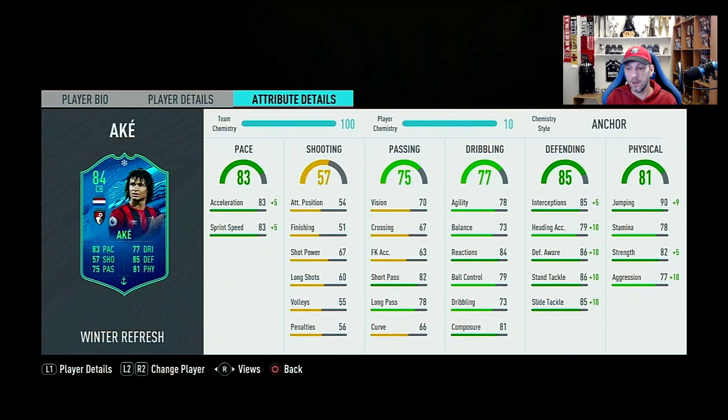Defending overall 85: interceptions 85 going to 90, heading 79 to 89, defensive awareness 86 to 96, standing tackle 86 to 96, and slide tackle 85 to 95. This was another reason I wanted to choose the anchor over the shadow — I wanted to get more standing tackle on Nathan Ake instead of interceptions. The difference would have been that with a shadow you get plus 10 in interceptions, but only plus 5 in standing tackle.